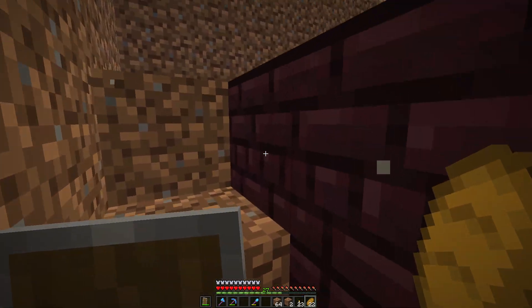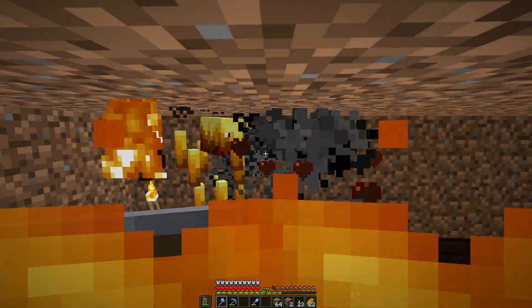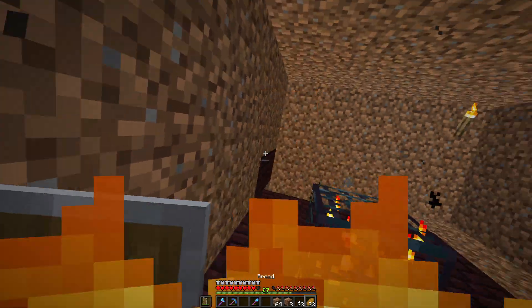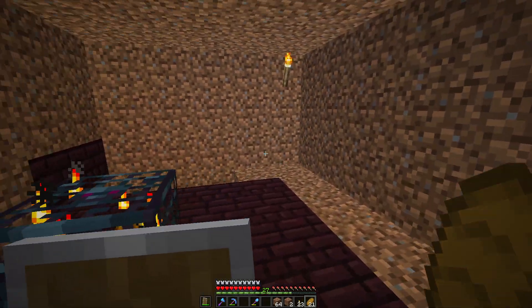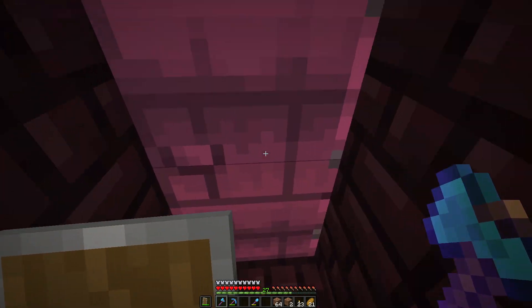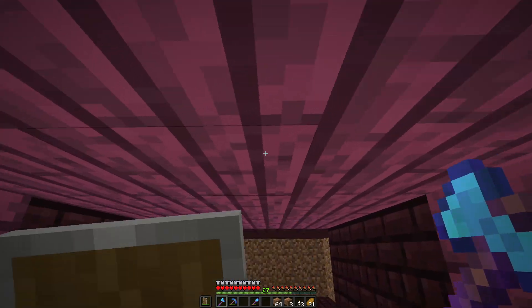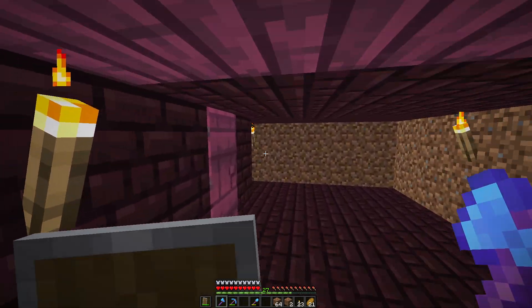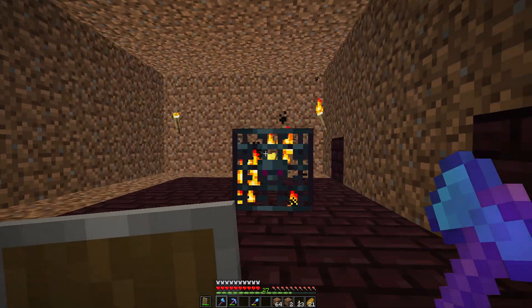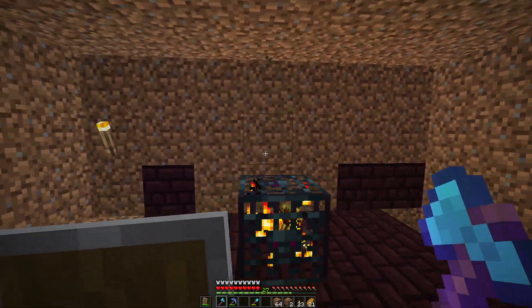This is the blaze farm. I can go here and kill this blaze — I'll be fine. It's a pretty cool farm. I built it out of crimson wood, which doesn't burn, so we're all good there. I can just wait for blazes to spawn.